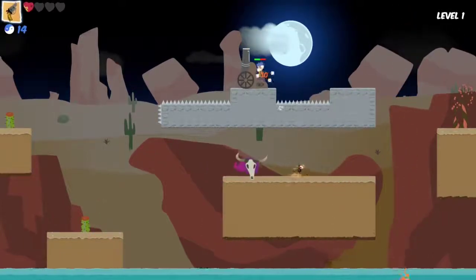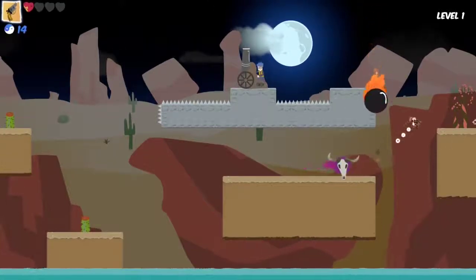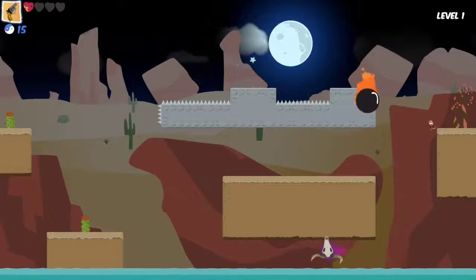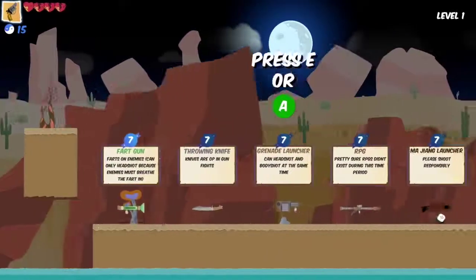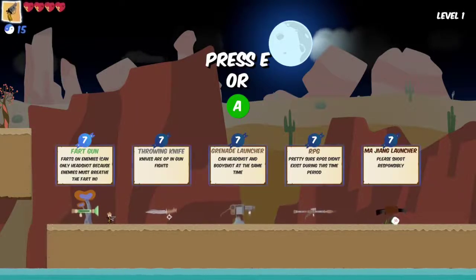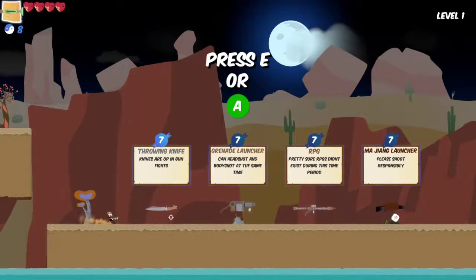Oh, he had me for sure. We're making it — nice, we survived! Farts on enemies — can only headshot because enemies must breathe the fart in. That sounds OP as hell! Knives are OP in gunfights. Let's try the fart gun first because it sounds super OP.